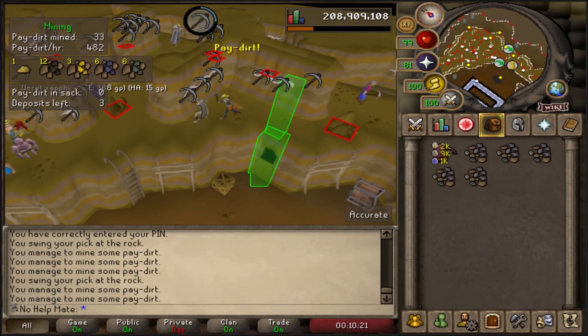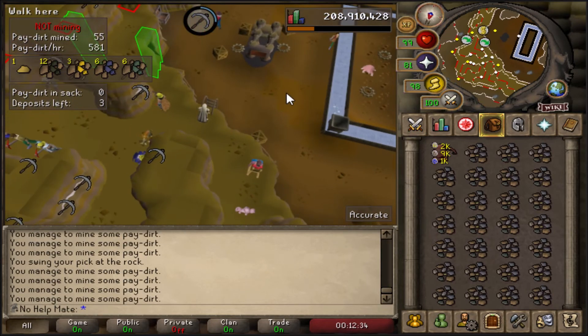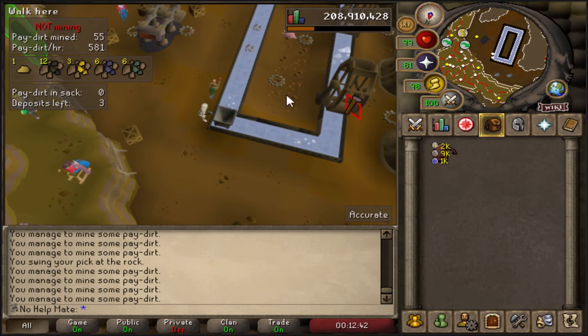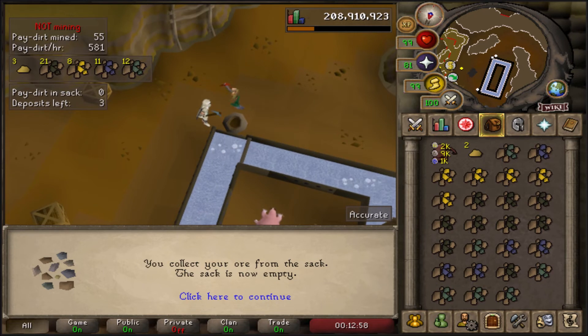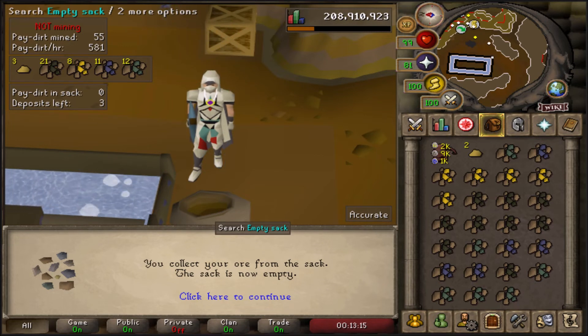I'm going to go ahead and mine a full inventory now and show you how depositing and the reward system works. Just a few moments later our inventory is full, so we climb down the ladder. Once down, deposit your paydirt into the hopper and it will start to flow down the stream. We get a pretty decent mining drop — almost 500 XP. Then go up to the sack and search it. You get tons of ore, golden nuggets, and more. The sack initially holds up to 81 ores; the upgraded sack holds 162 paydirts, meaning more AFK time.